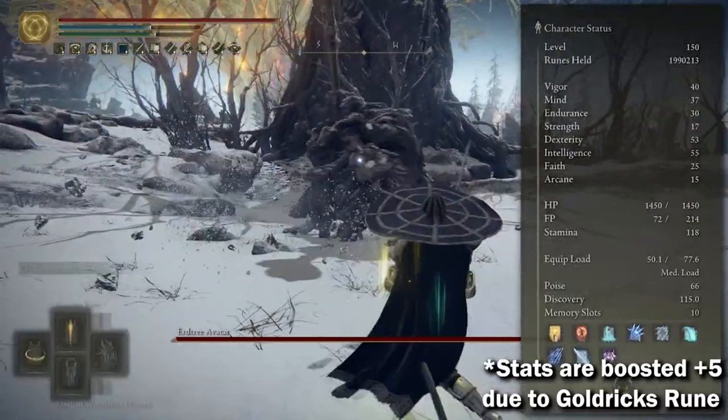As a pure caster build, 37 Mind is fine. But as a hybrid build, when you're already stretched thin for stats and can't reach 60 Vigor, it's not a good idea to increase Mind any further than you actually need to. 30 Endurance is also really high. Granted, he does have heavier armor compared to my build, but the armor is not optimized and you certainly don't need 30 Endurance for it. It's a waste of stats — you could have easily put that into Vigor, since he's complaining about getting one-shot in PvP with 40 Vigor. Well, most players run 60 Vigor — there's probably a reason for that.